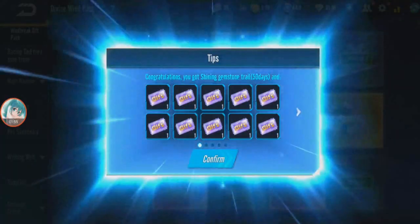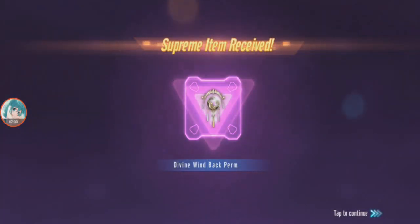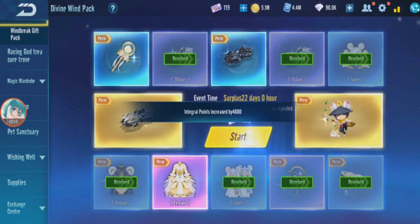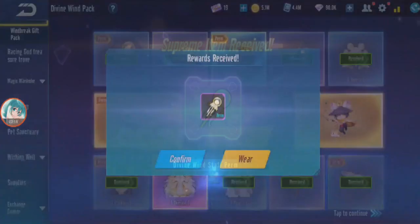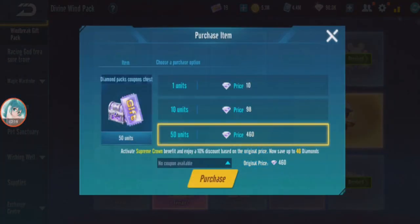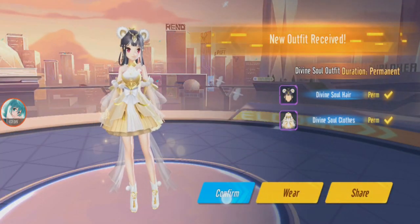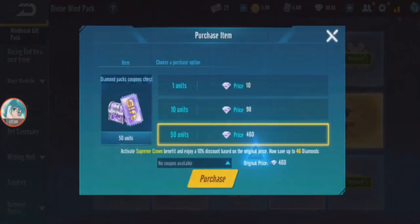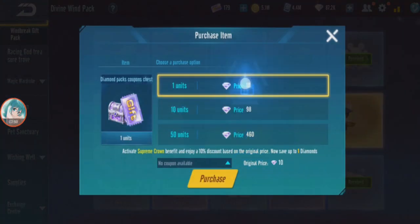I think this gacha is more expensive than the original. It's weird that they put a pet, skin, and skateboard all in this one — they never done that before. Well, time to get the skin, the car, and the pet.